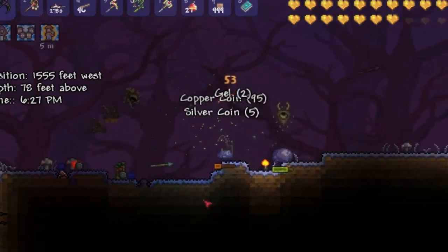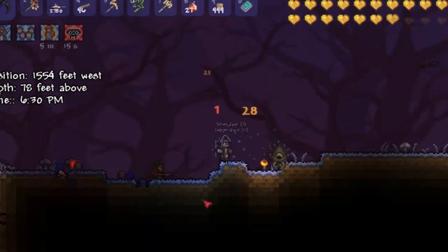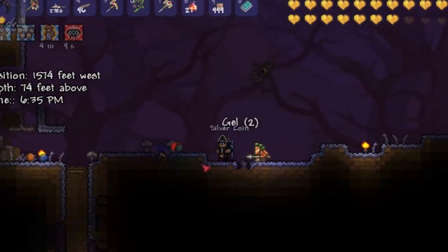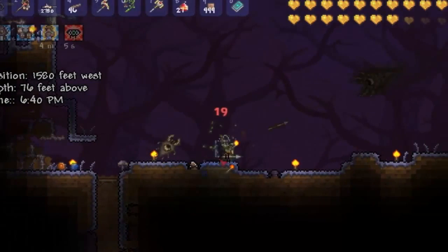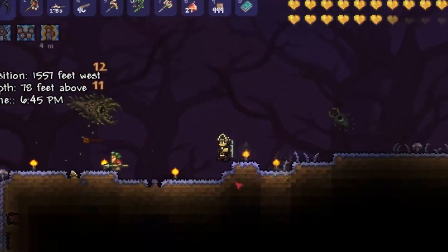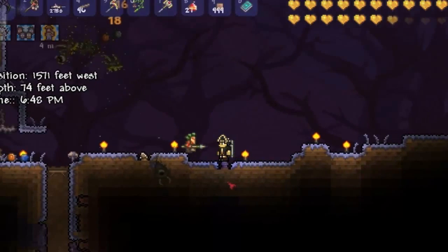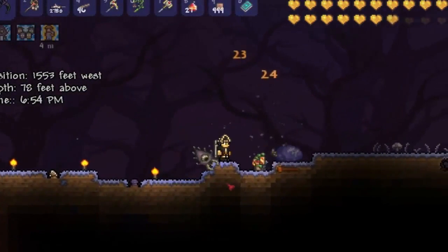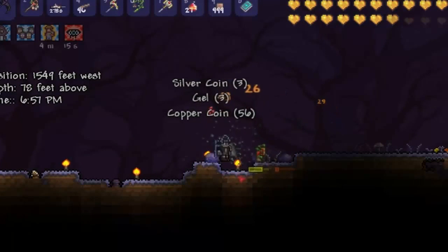Just let him do his thing. I'm a terrible turtle — I have no fear. Eh, maybe a little bit of fear. Get them, my little friend. We need a campfire — that's another thing I never think to do: make a campfire for boss fights. Get them, my pygmy brother! Kill them all!